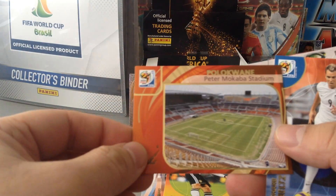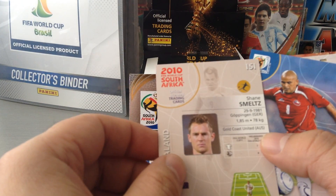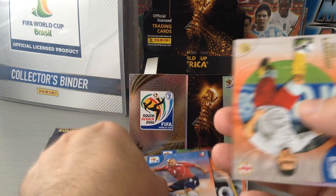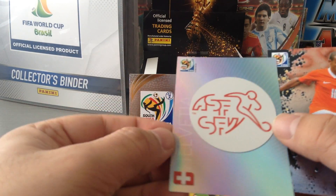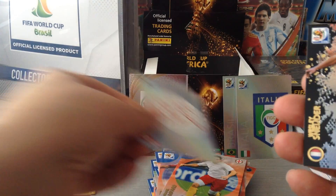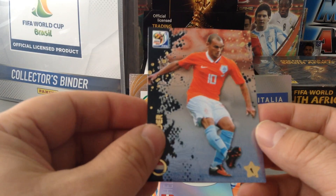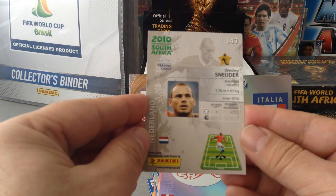Start with the stadium. Shane Smeltz — that's New Zealand. Suazo for Chile. Frank Lampard. Switzerland logo. And Wesley Schneider rainbow card — lovely, number 147.